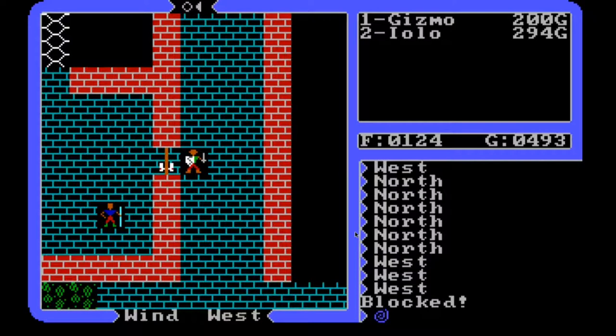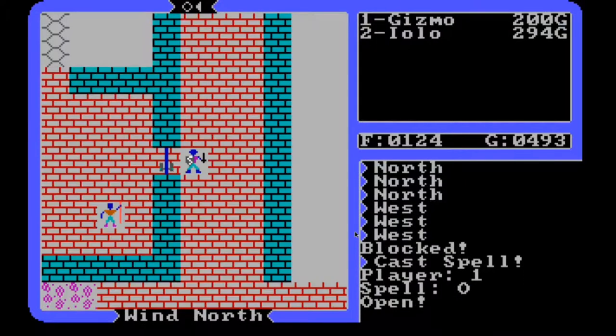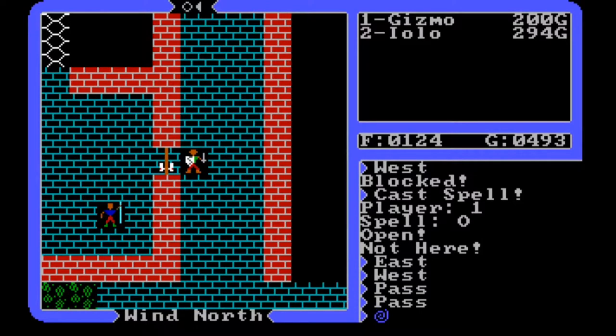We couldn't get in here before — to talk to this gentleman. Maybe this is what we need. I think it's time to try our first open spell. So I'm going to cast open. Not. It took the spell but said 'not here' — I'm standing in front of a locked door. After briefly consulting the spell book, it appears the open command is only meant for locked chests, which is disappointing. I need to find a key.